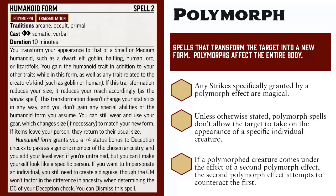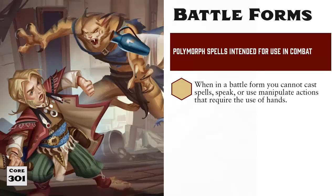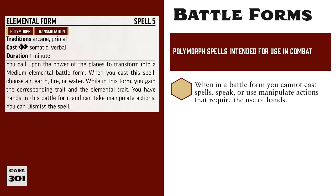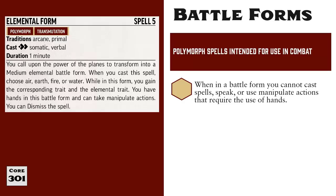If successful, the first Polymorph ends and the new one takes its place. One specific type of Polymorph spell we need to discuss is Battle Form. As the name suggests, Battle Forms are Polymorph spells intended to be used in combat, and as such have a few special rules associated with them. First, when you're using a Battle Form, you cannot cast spells, speak, or use manipulate actions that require the use of hands. Some Battle Forms, like Elemental Form, do grant you hands and the ability to take manipulate actions, and many normal Elementals are capable of speech, but by RAW, this does not allow you to speak with Elemental Form or cast any spells even if they only have a Somatic component. However, be aware that a lot of GMs out there do rule differently, so make sure you check with yours.